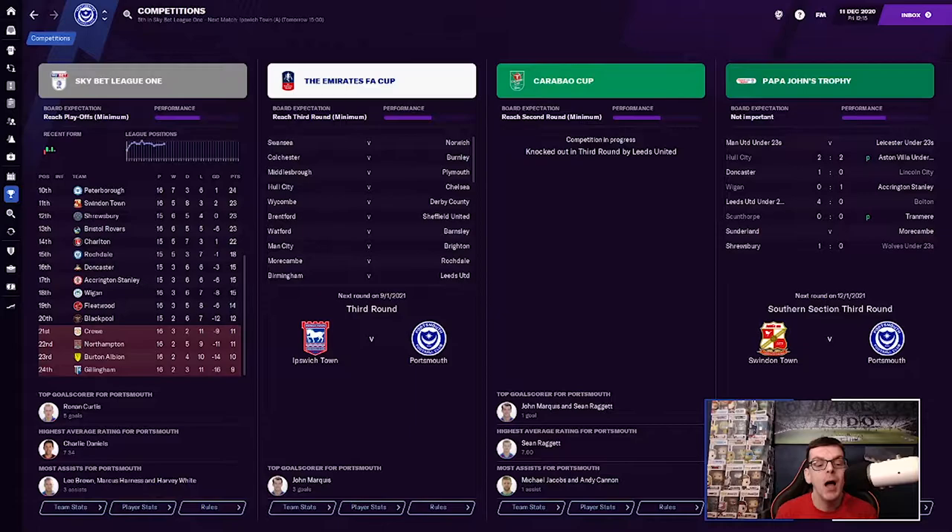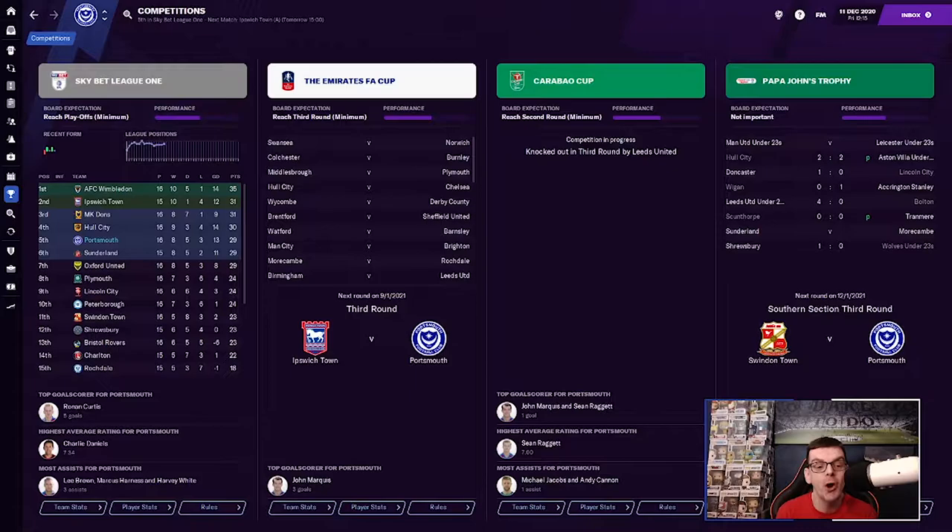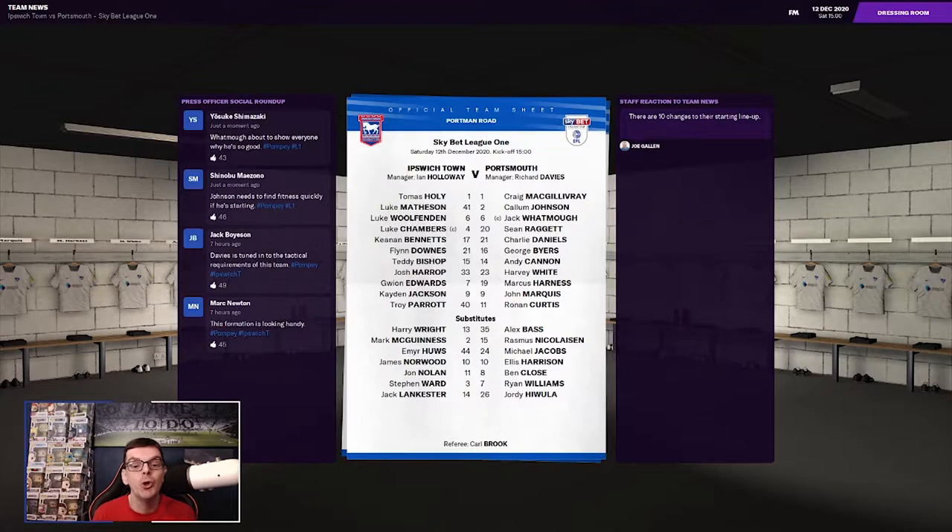Plymouth are on 24 with Lincoln and Peterborough — it's getting a bit congested towards the top. Swindon and Shrewsbury complete the top half on 23. Down at the bottom, Gillingham are still bottom on 9, Burton Albion have 10, Northampton and Crewe have 11, Blackpool have 12, Fleetwood on 14, Wigan, Accrington Stanley and Doncaster all on 15, Rochdale on 18, Charlton on 22 with Bristol Rovers on 23. So a chance potentially today to move into the top two if results go our way. But we do need to beat Ipswich Town first and foremost.